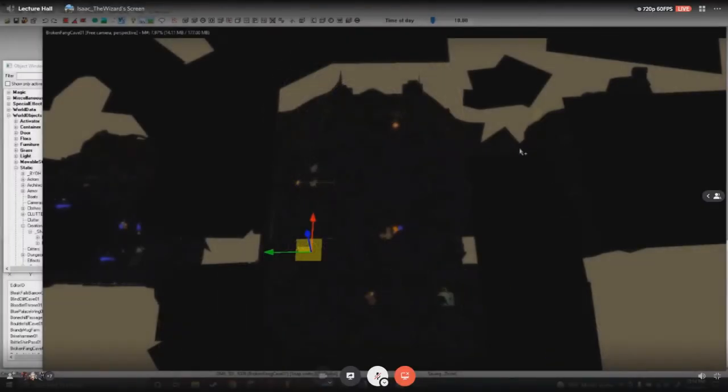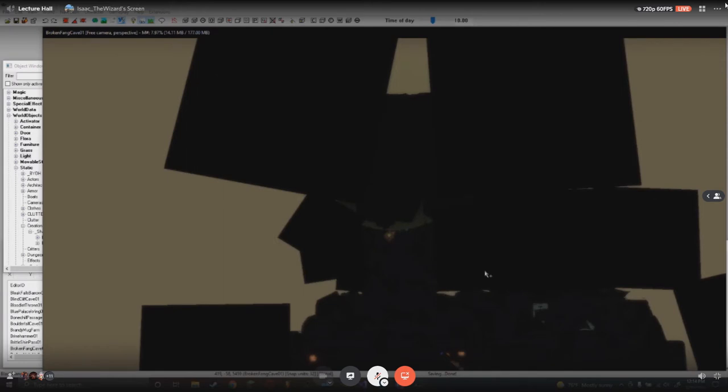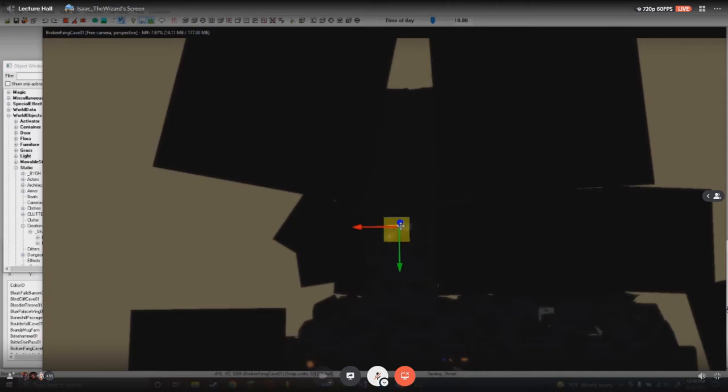This is a broken fane cave. Some of you probably recognize it. We're not getting into lighting templates or image spaces - this is just going to be very basic lighting.